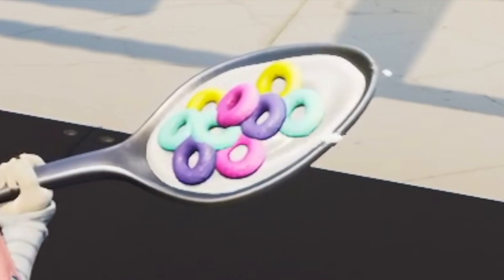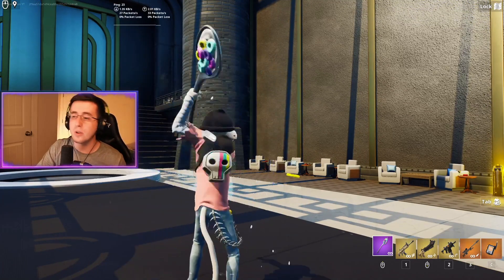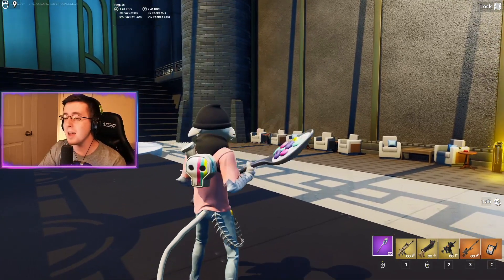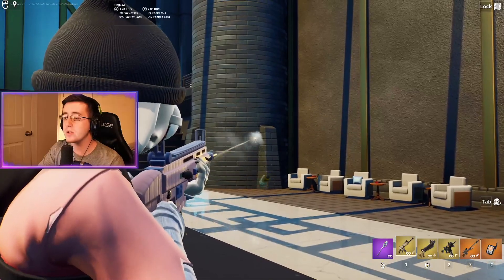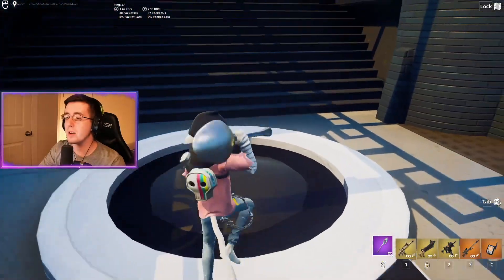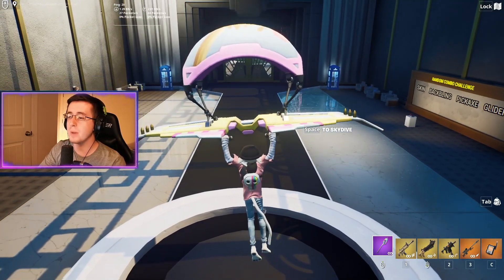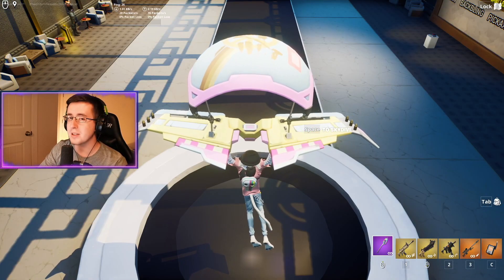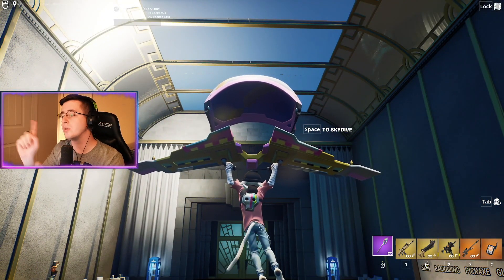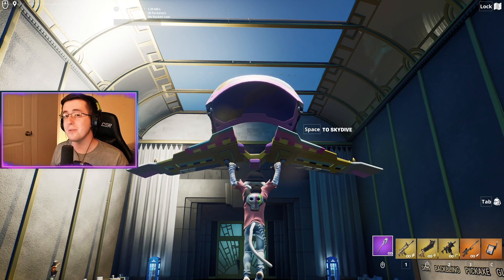The pickaxe has a little reactivity — when you swing it, milk comes out, and with the streak you get cereal and milk, which looks really cool. It's one of my favorite pickaxes in the game. The wrap matches that faded pink color on the shirt of this edit style, and every color on the KO Cruiser glider — pink, blue, yellow — matches very well with this edit style.